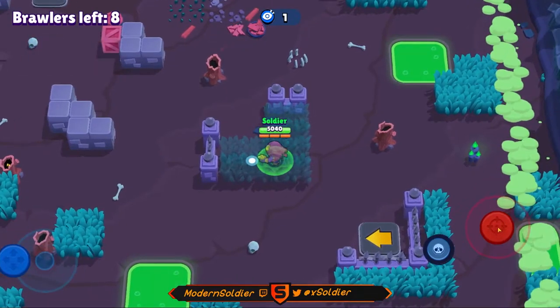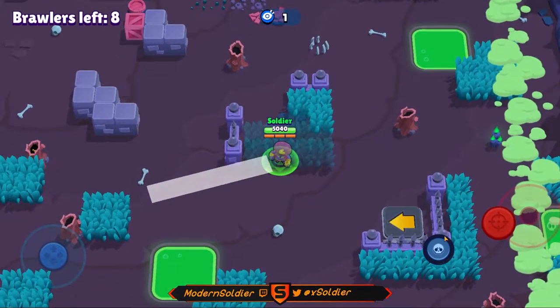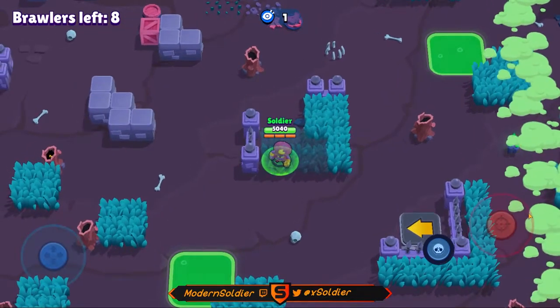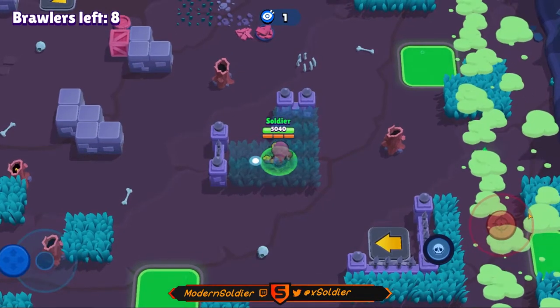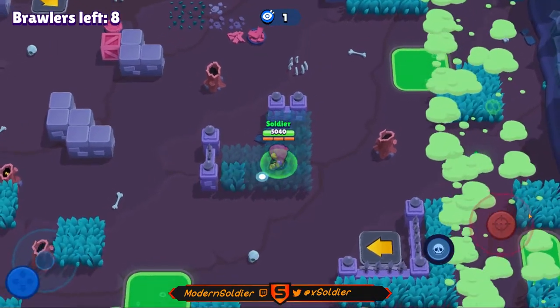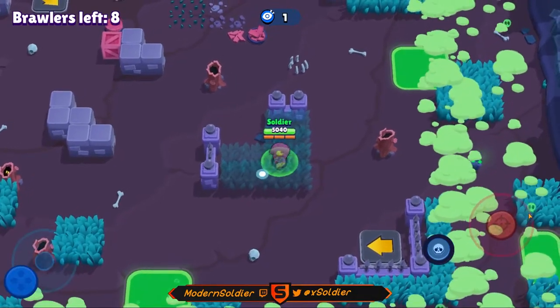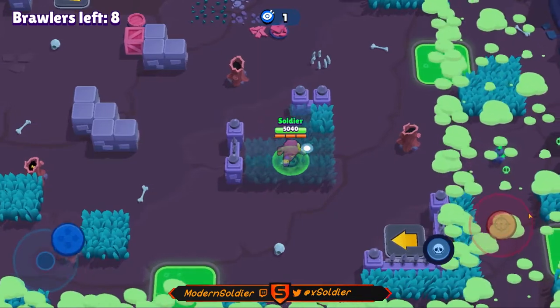There are a couple of other spots I like — like those patches of four bushes over there, those are really good to hide in — and also on the bottom left corner of the map there's another good spot. As you play the game more and figure out how the maps work, where people go and where people tend to fight, you'll figure out where people don't want to go, where you can hide, reposition, and play the game well.